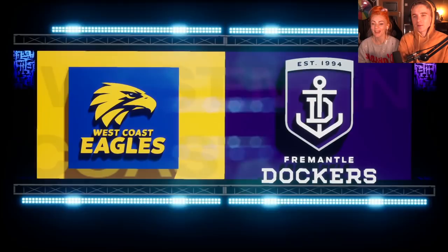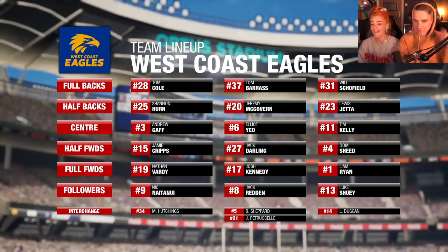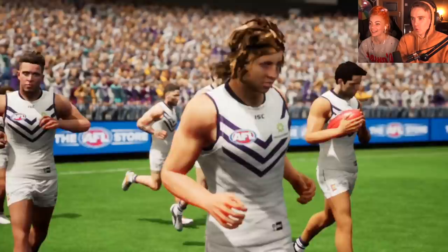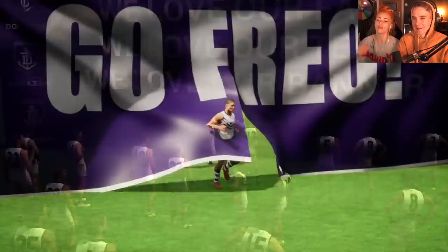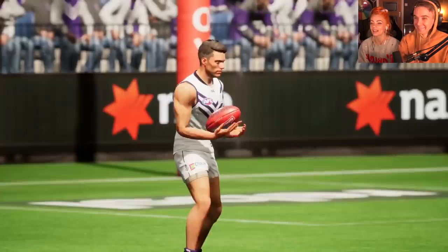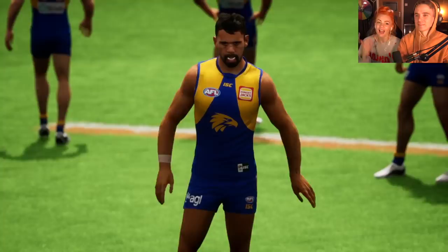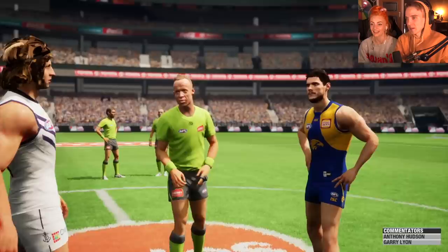West Coast Eagles versus the Fremantle Dockers! Come on Freo! It's like Quidditch — the field is always a circle, always this oval shape, never a square. Here we go, let's go Eagles! They're running through a banner — they always do that. Have you never seen that? No. Why is his head so big for his body? Look at the size of his head! They look instantly better. Oh my god, look at his eyes.